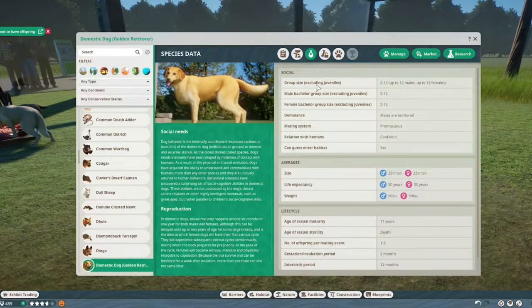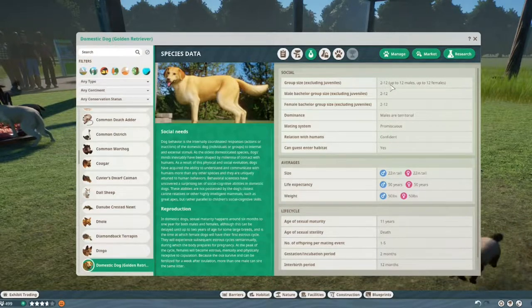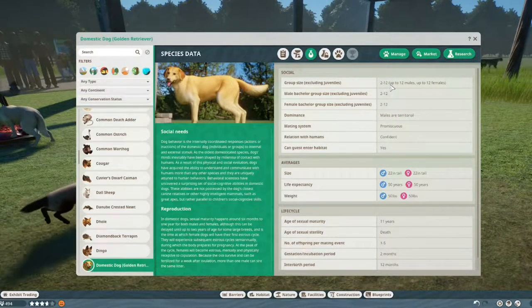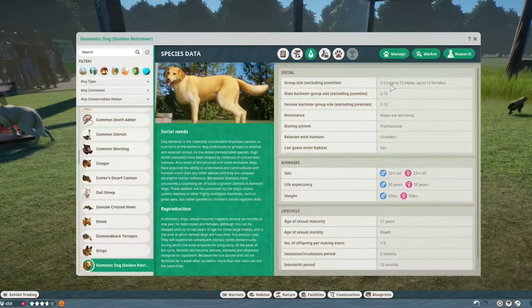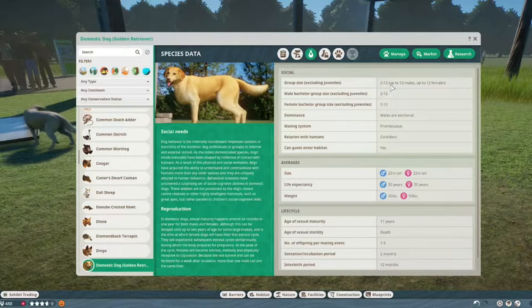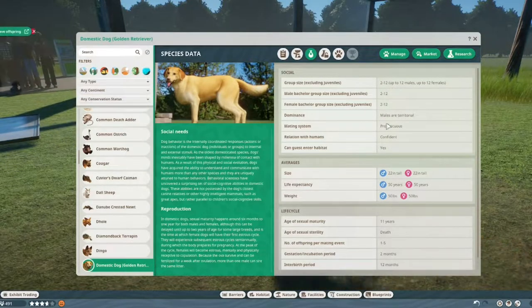A few more things that don't make sense: the group size, again without juveniles, is listed as between two and twelve. I'm pretty sure a lot of people have just one, and I'm not sure where twelve comes from. I think Leaf may have based it on the wolf group size in the game. Males are listed as territorial and promiscuous, and they're confident around humans, so guests can enter the habitat.